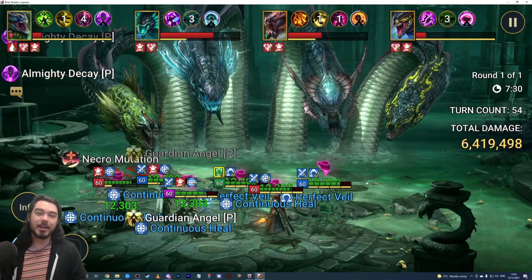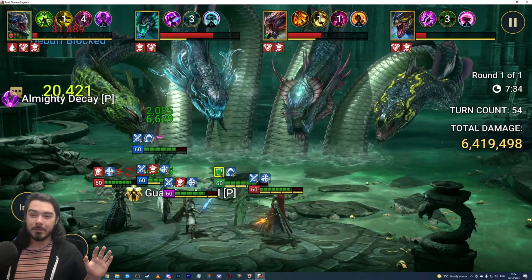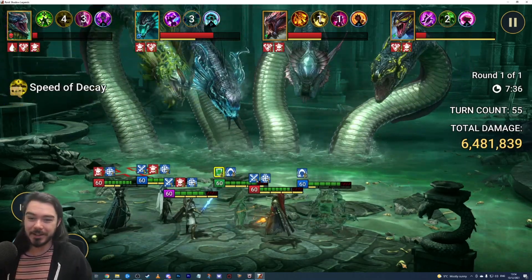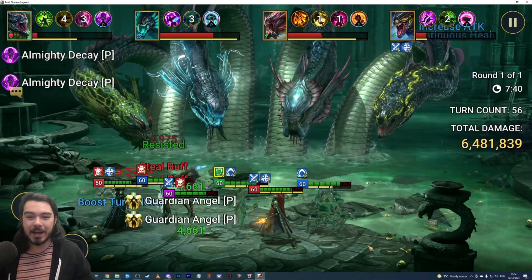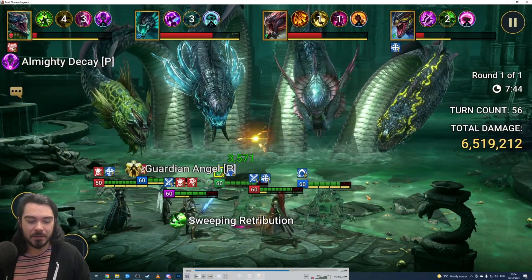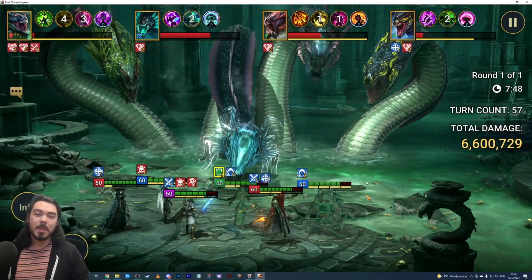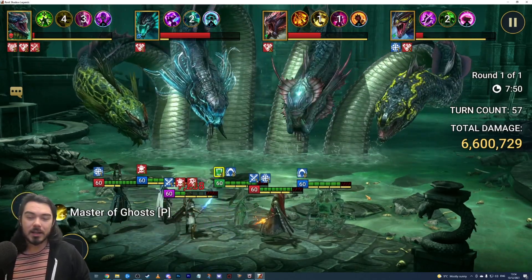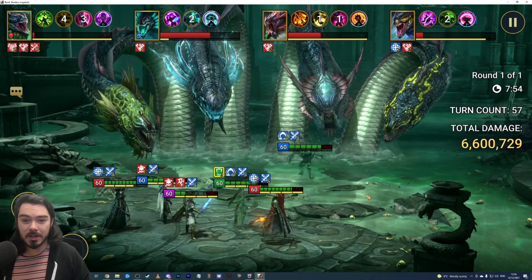Hi everyone, Nubkex here, and in today's video I want to show you a team - an all-epic team without using Inquisitor Shemail. I think everyone's probably seen videos and knows about Inquisitor Shemail and how busted he is right now for Hydra, because of how he completely counters that Fear Head. This all-epic team is capable of one-keying the Hydra boss - easily so.